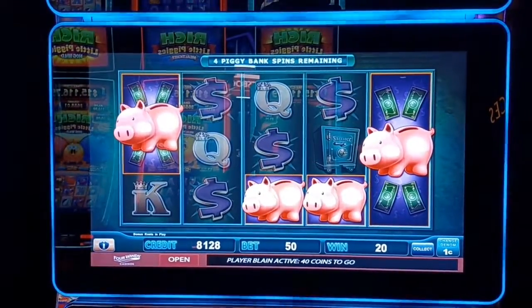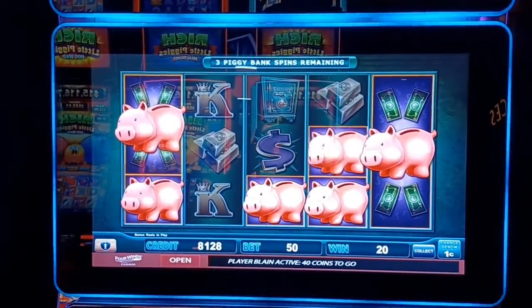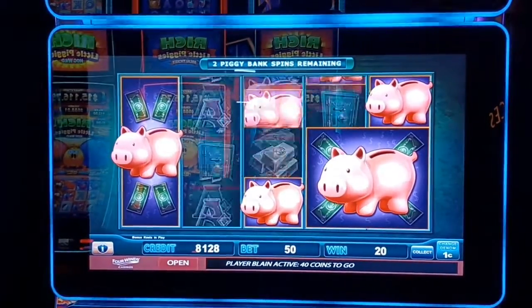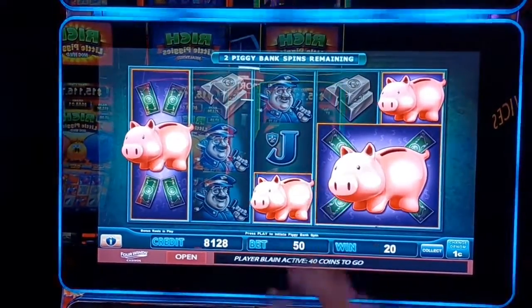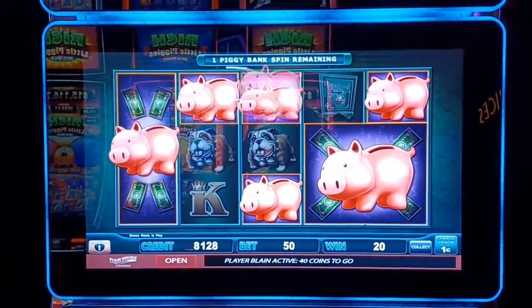Okay, we gotta line those pigs up. There's one — we got five spins to do it. Come on, fill them in. Okay, we got a spinner out of it, let's go. Really would like to get here, here, and there. Got two spins to do it — let's go, build me a bigger spinner.